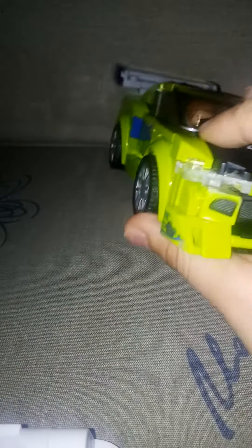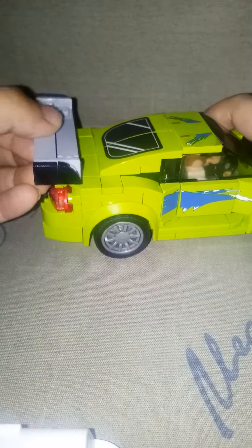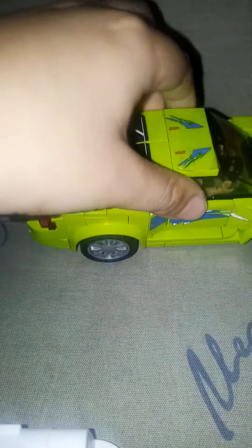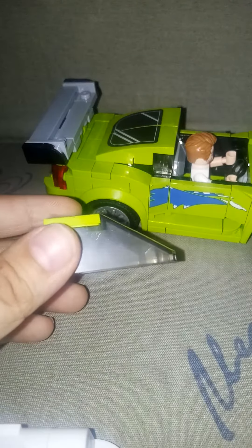Anyways, let's look at the back here. It only has one exhaust, because the Mitsubishi Eclipse has only one exhaust. This is the front — nothing bad, right? So this is the spoiler or something, I don't know what to call it. The window looks like a Mazda window, but it's not — it's a LEGO set.